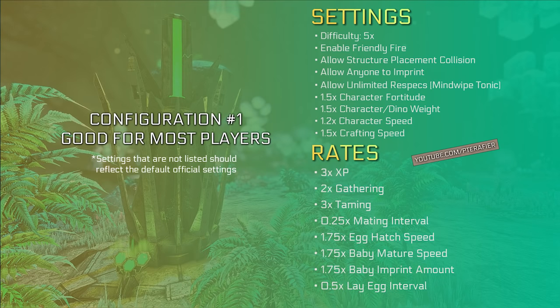Here's a card that highlights everything we went over for configuration 1. Any settings that aren't listed on these cards will reflect the default official settings, which you can find by clicking on the second link in the description.